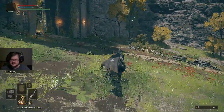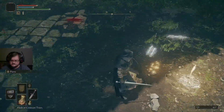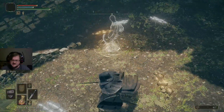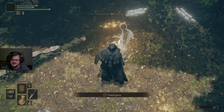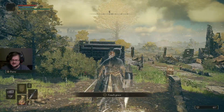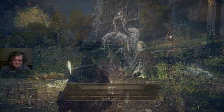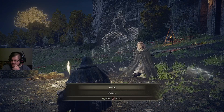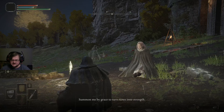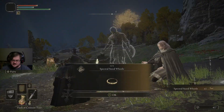When we sit at this Site of Grace, there's going to be a cutscene — I'm going to skip that, but I'll let you guys enjoy that on your own. We need to activate it and then sit down. When this character shows up, you'll get a prompt to accept or refuse — just go with accept, and that will give you the Spectral Steed Whistle.